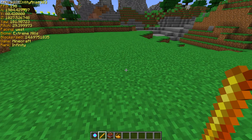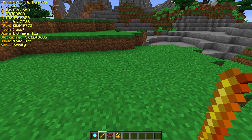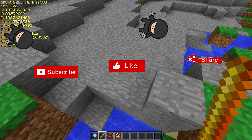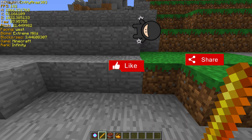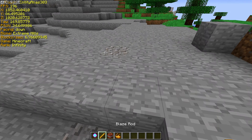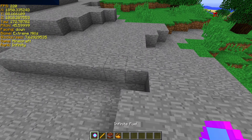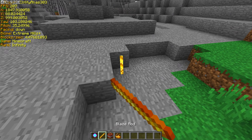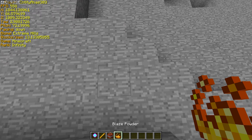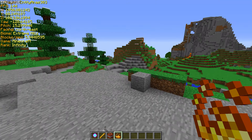Welcome guys to another video of MABF Family Gaming. Today I'm going to show you my first mod that I created from MCreator. It adds infinite fuel, the blaze rod, TNT, and blaze powder to the fuels.